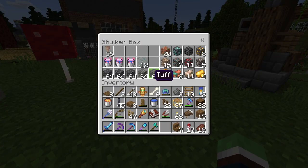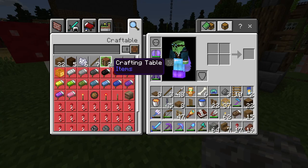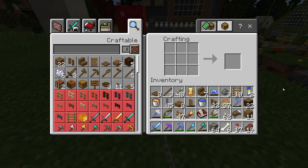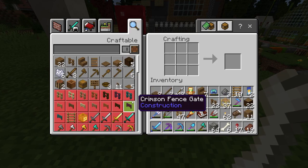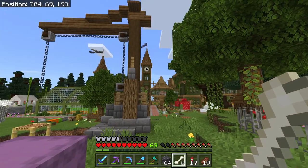I'm actually going to use tuff as the counterweight. Wait, my inventory is so full, I hate it when this happens. Can you make tuff stairs? You can't - what, why not? Guess we'll use cobbled deep slate. Of course you can make... yeah, I think that'll look good.